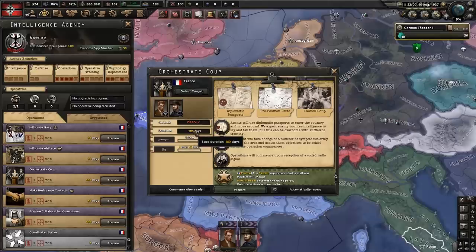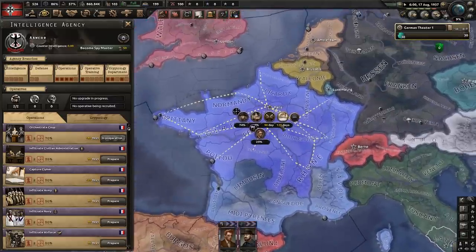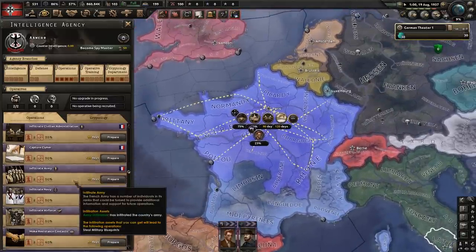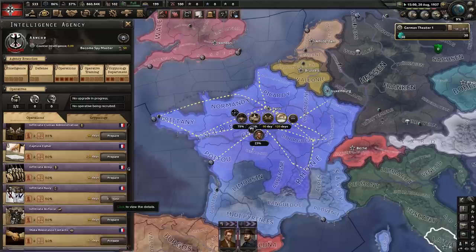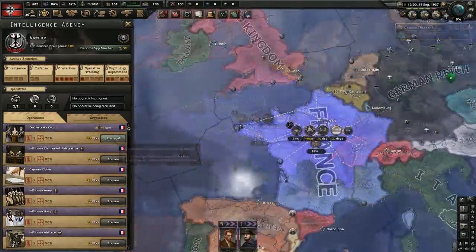We can go ahead and do that just to show you guys for the sake of it. If it goes through, it tells you right here what will happen — it will become fascist. It tells you how they're going to do it and everything. Then you can prepare and commence when ready, so it's actually a lot easier to do. It tells you when it will be done. Just like that, we are now starting a coup in France.